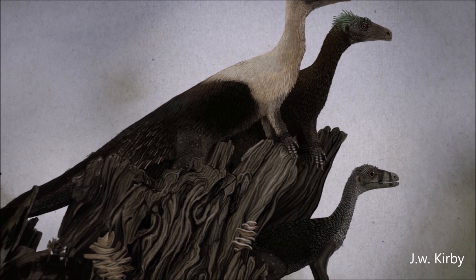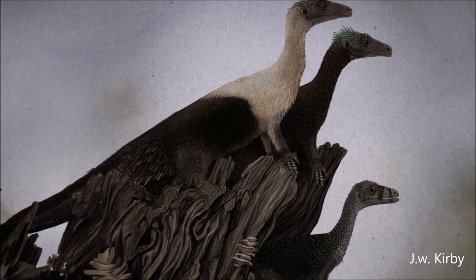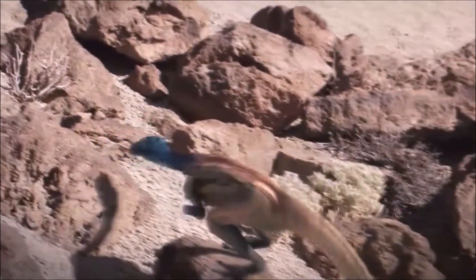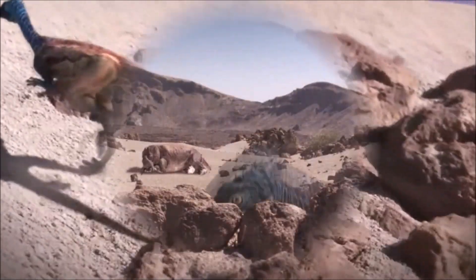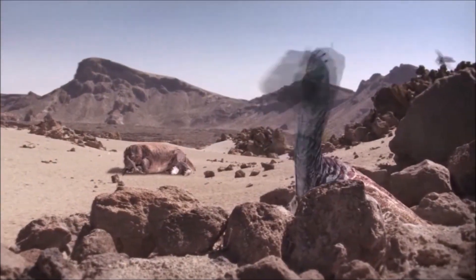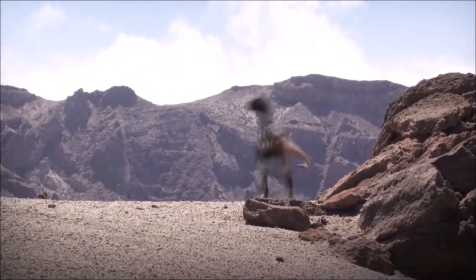Furthermore, only some of its teeth were curved and saw-edged, unlike those in the mouths of later theropods. The heterodont dentition of Aeoraptor consists of both serrated, recurved teeth in the upper jaw, like the teeth of theropods, and leaf-shaped teeth in the lower jaw, like the teeth of basal sauropodomorphs.